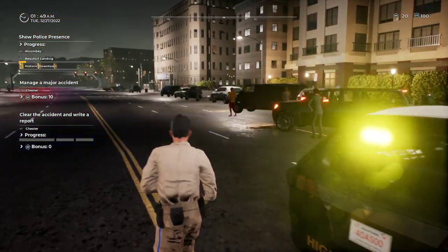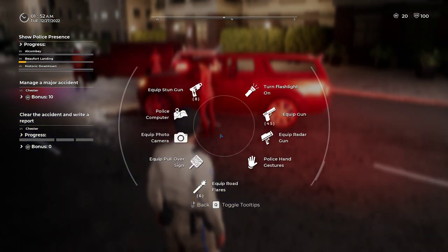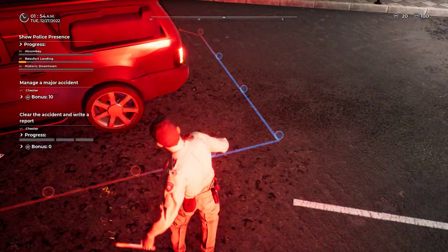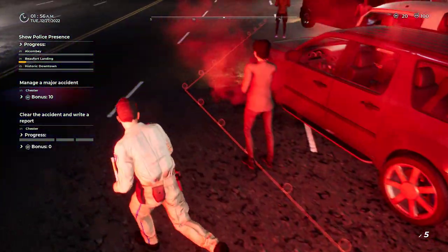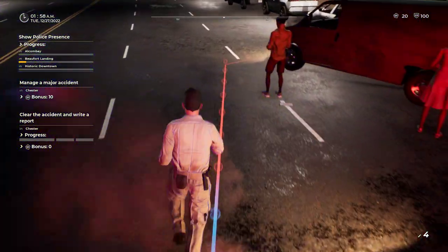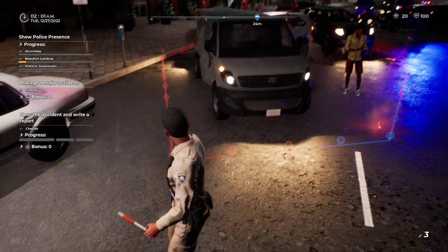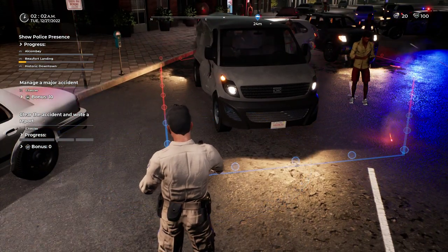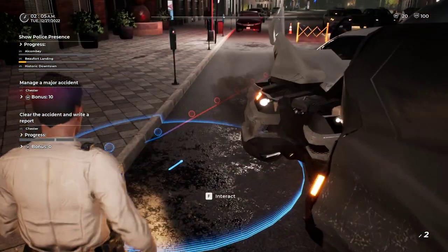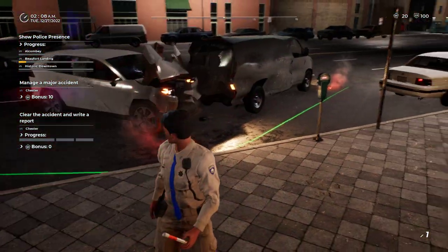By the way, these are traffic collisions, not accidents — an accident is when you hit a glass of milk and it falls off the counter. These are vehicle collisions. I would never throw a flare this close to vehicles with gas on the ground — never a good idea — but the game has a grid for us to place them. I try to get all corners covered.